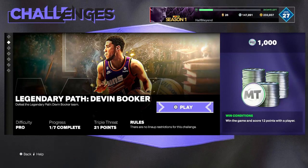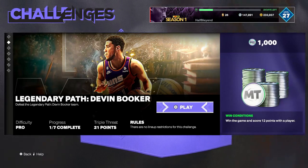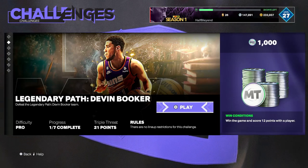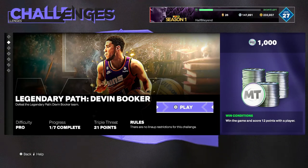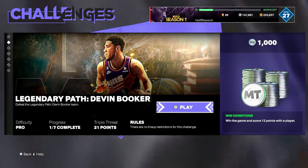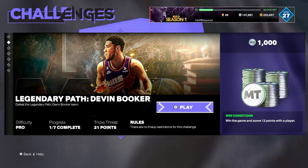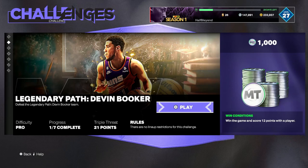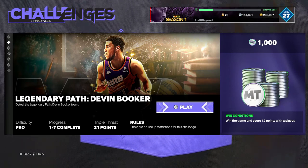Next challenge is the Devin Booker challenge, and you just have to get 12 points with a single player. I'm not actually going to jump into this one because you can do it the same as the first challenge. Just run picks. If you're having trouble hitting threes, you can do the pick and roll and take whoever you're sending with the pick and make 12 points with him. Remember L1 to call the picks.